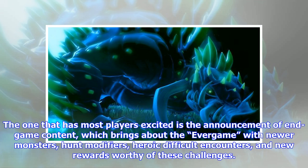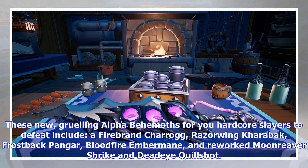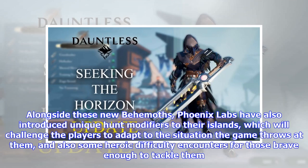The feature that has most players excited is the announcement of end-game content, which brings about new monsters, hunt modifiers, heroic difficulty encounters, and new rewards worthy of these challenges. The new alpha behemoths for hardcore slayers to defeat include Firebrand Charrog, Razorwing Kharabak, Frostback Pangar, Bloodfire Embermane, and reworked Moonreaver Shrike and Deadeye Quillshot. Phoenix Labs have also introduced unique hunt modifiers tied to their islands.